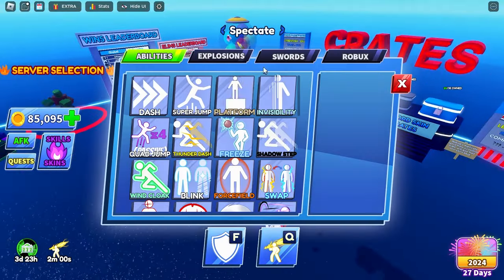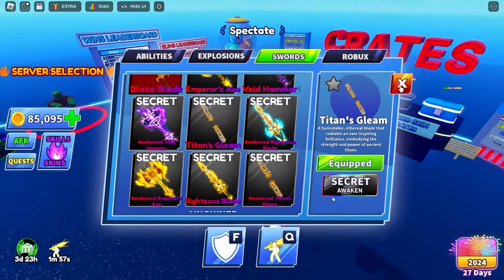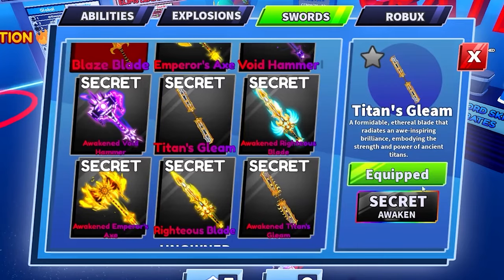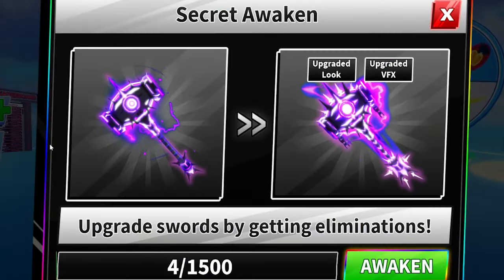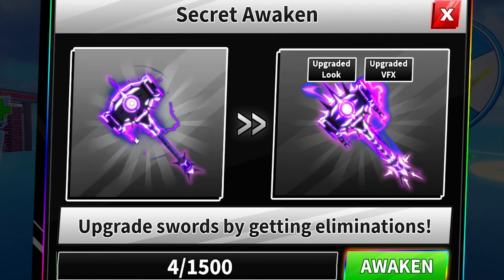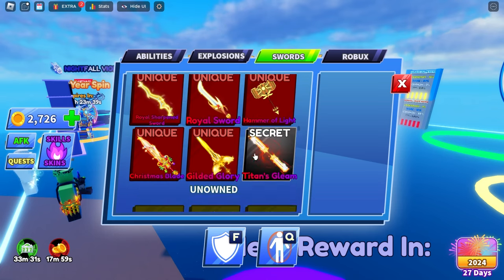There are secret swords in Blade Ball - quite a few to choose from, but they are very difficult to get. I'm going to show you exactly how to get them in this video. I actually managed to get one. As you can see, you can secretly awaken these swords - they start off quite basic and bland, but once you get 1500 kills, you can actually awaken them.